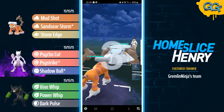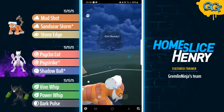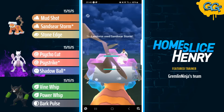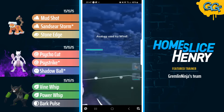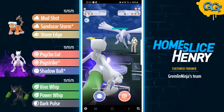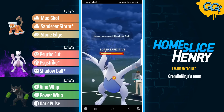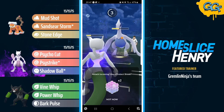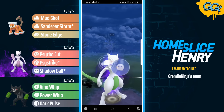Moving into the next match, leading Therian Landorus into Hisuian Avalugg — this is going to be a tough match for sure. Staying in here with the Landorus to start. Landorus is going to go for the Sandseer Storm — this does about half of the HP of the Avalugg, so Avalugg is going to commit the shield. We see a switch into the Shadow Shundo Mewtwo to catch the Icy Wind. Opponent now going to send in Lugia. Even with the fact that the Shadow Ball is debuffed, this is still a Shadow Ball from a Shadow Mewtwo — this is going to hurt. The Shadow Ball connects — it's still going to be enough to two-shot. Shadow Shundo Mewtwo! Mewtwo is going to be shielding up the Sky Attack and then looking to go for the Shadow Ball.